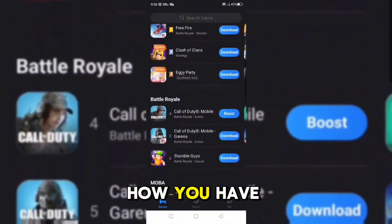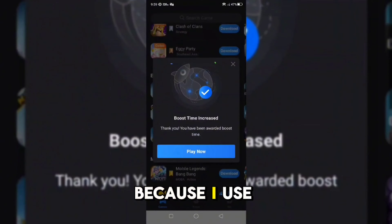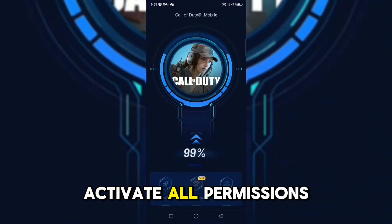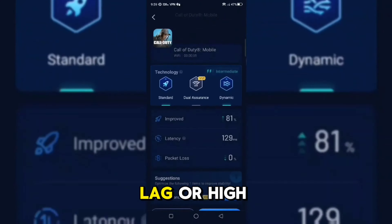Many players ask: how do you have such a great response time? I have a great response time because I use UpGear Game Booster. With it, I don't have lag or high ping. It's very simple to use — just download the app, choose the game, activate all permissions, and that's it. You'll no longer have problems with lag or high ping.